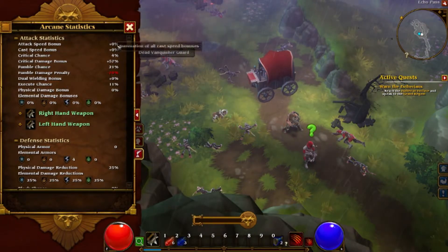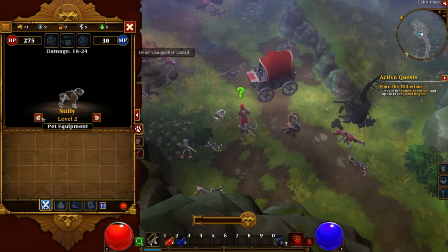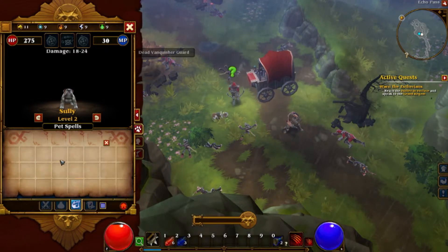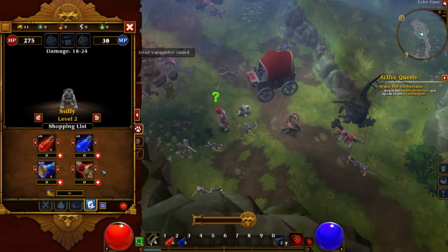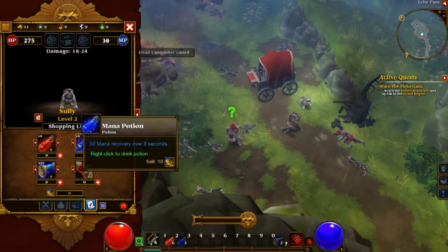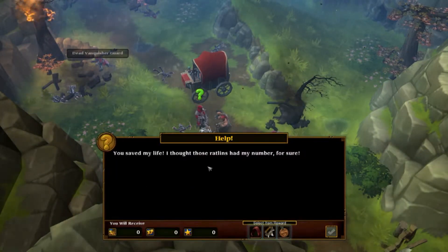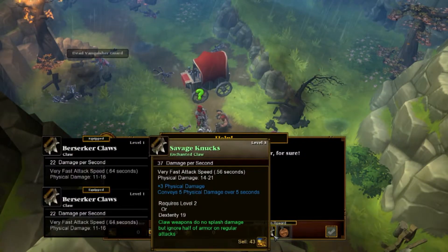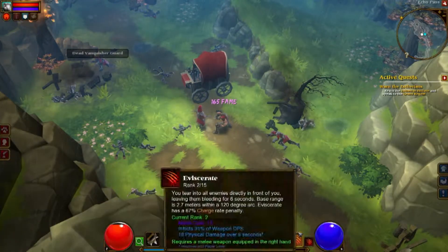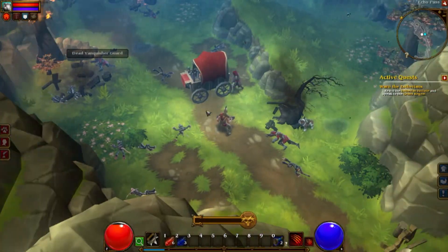Here's our pet panel where you can see Sully. One of the coolest things about Torchlight is that you can send your pet to town to buy stuff and he will come back. I think that is very cool. I'll grab these green items since green means they're better quality.